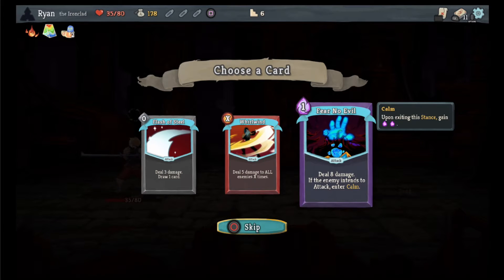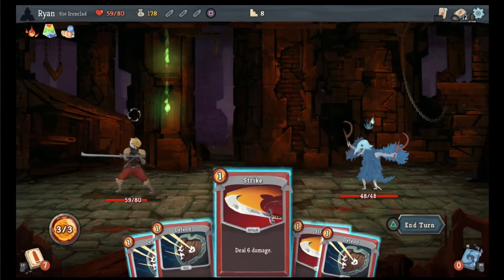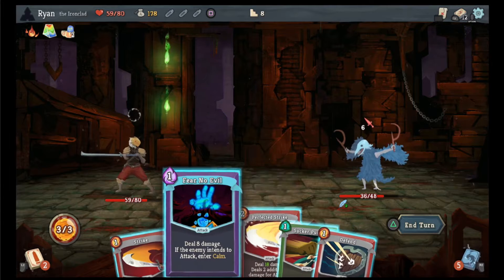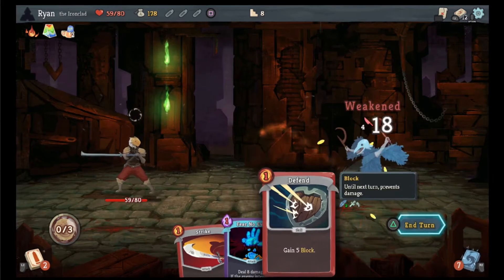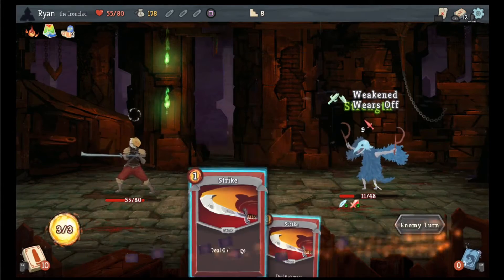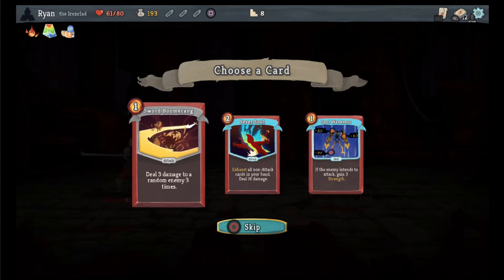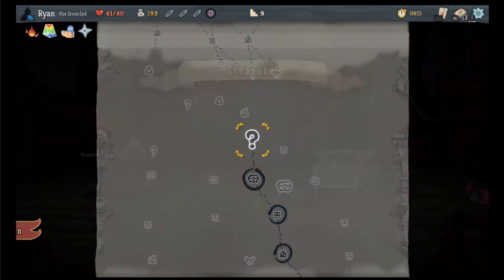Enter calm, interesting. I'm fine with that so we'll go here, we'll heal. Strike, strike, and end the turn. There's no way to exit calm but — sucker punch, perfected strike, strike strike strike and we're done. I like sword boomerang. We'll go here so I get a shuriken and the sapphire key, then I go here.